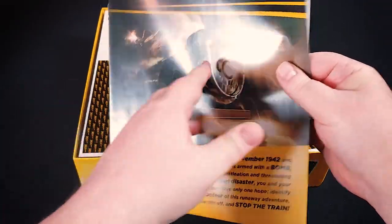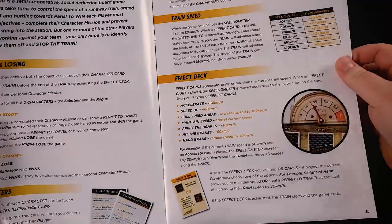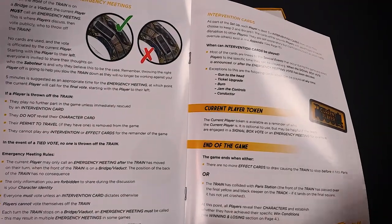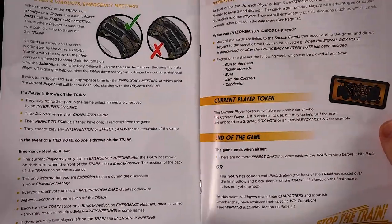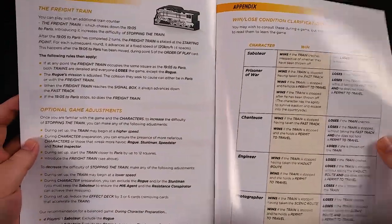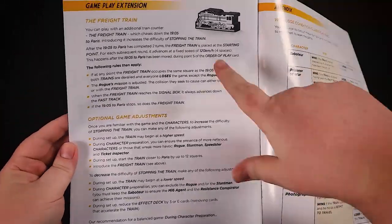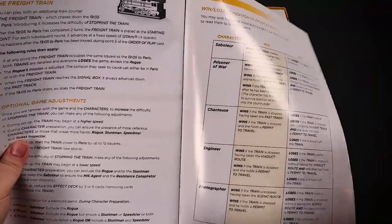Here's our rulebook. There are a few variable rules — advanced rules, whatever you want to call them — involving different cards and even different mechanics in the game. I'll be giving a description of the game that includes most of those, except for the freight train, which I'm not particularly well educated on, but most of the other rules will be explained as we go through it.